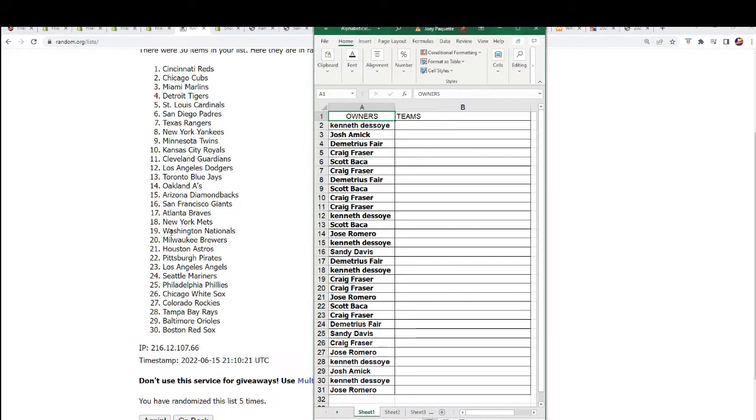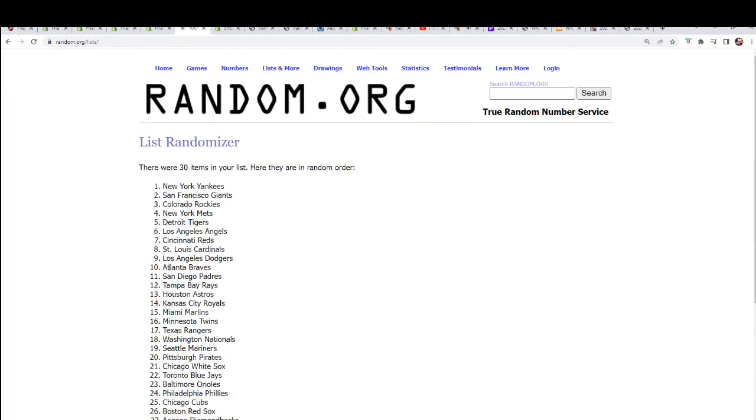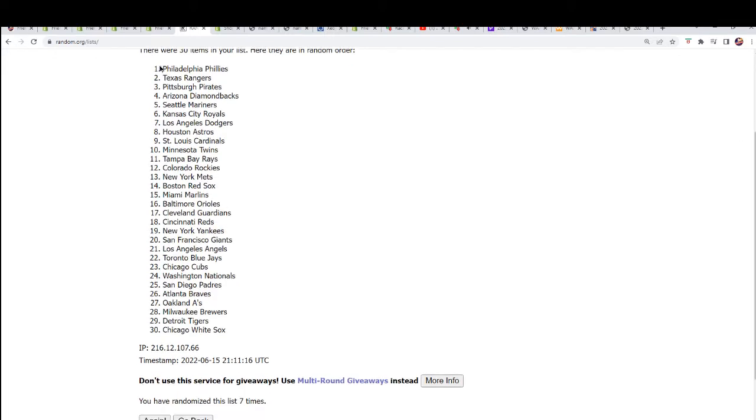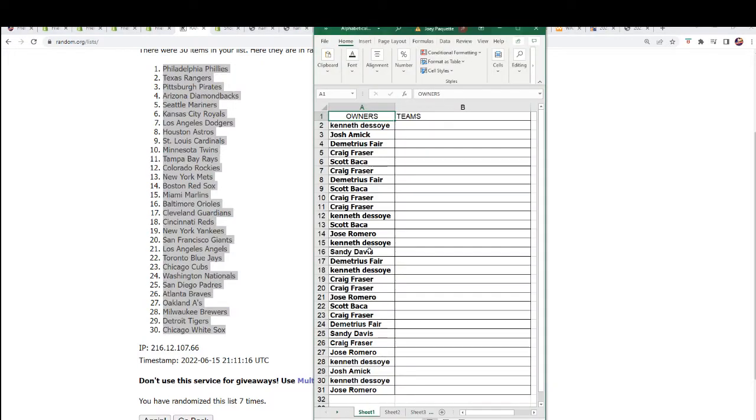We're getting ready to do this one and this is the random seven times here. Coming up six, lucky number seven. You'll see how it matches up and everybody's getting their team right here.